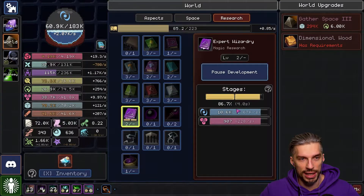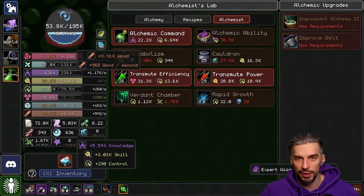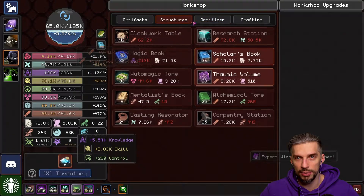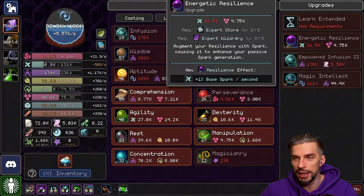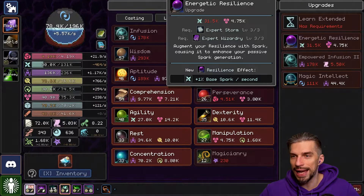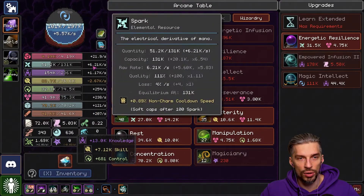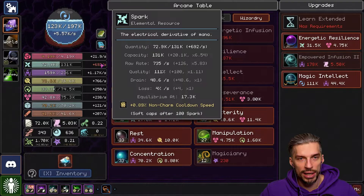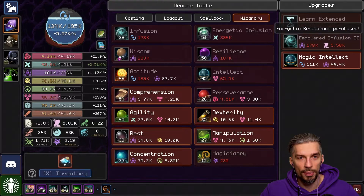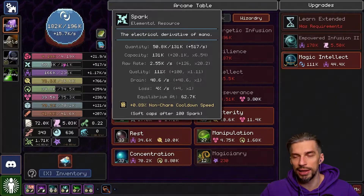This is almost done already — this is so fast, I like it. We can't create a building yet. But we can do this — Energetic Resilience, more Sparks per second. Currently I want this spell to go away. We are getting 692... 251. Our equilibrium is 62k right now, which is pretty good.